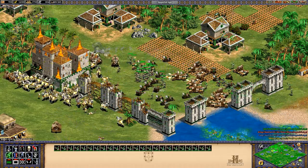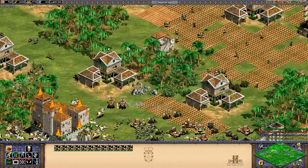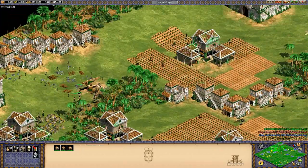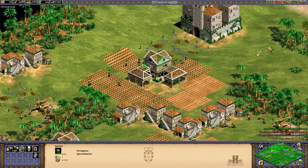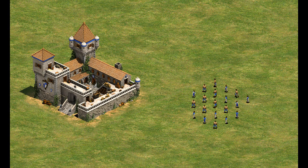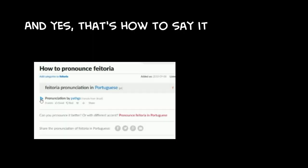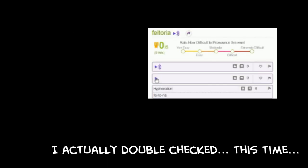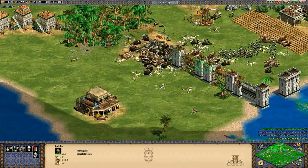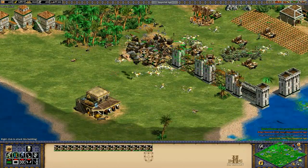Immediately you might think that sounds completely unbalanced. What, Portuguese get infinite resources whereas other civilizations don't? The critical question though is at what rate are they getting those resources compared to the 20 villagers of population space that it's consuming? Is the feitoria balanced? Overpowered? Underpowered? Well, let's check it out.